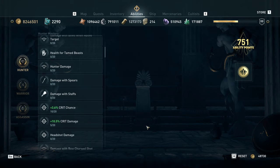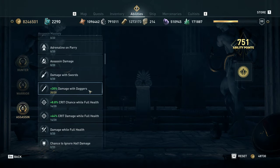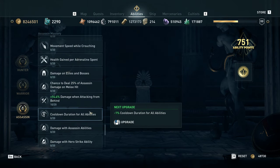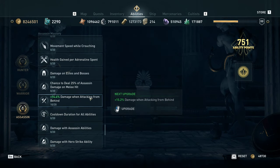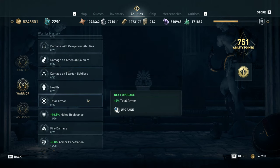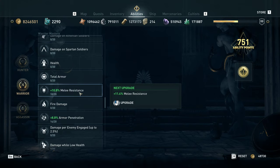Sometimes it is worth maxing something out. Damage with daggers, for example, is amazing — we max that out almost first. So we have 20 points in damage with daggers, 14 in crit chance while full health, 14 in crit damage while full health, 10 in damage while attacking from behind, and 10 in warrior damage. For melee resistance we're shooting for the breakpoint of 100% melee resistance — with three stats on gear at 90%, 10 mastery points gets it just over 100%.